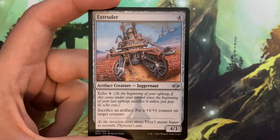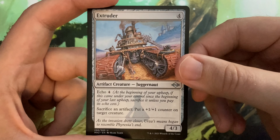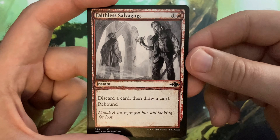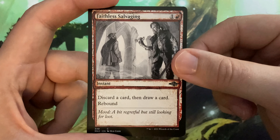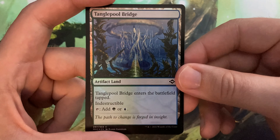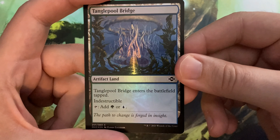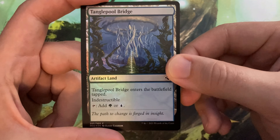So what else do we get? Got an Extruder, which just allows you to sacrifice artifacts to put a +1/+1 counter on target creature — that's kind of cool. Got a Faith of Salvaging, which is just dirty of wizards to print this, in my opinion. Just give me Faith of Salvaging, you cowards. Oh, that's cool — a Foiled Tangle Pool Bridge. That's actually really cool looking in foil. I like the artifact lands overall; it was a very good choice to make.